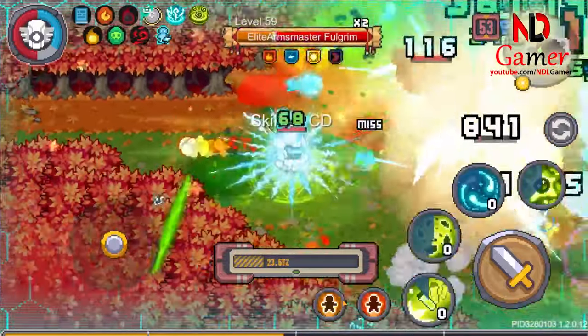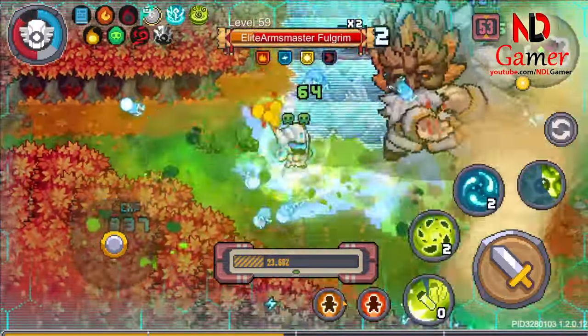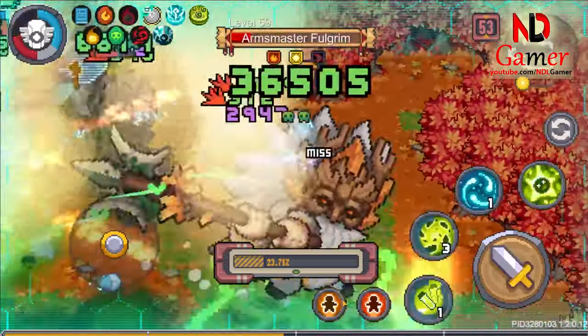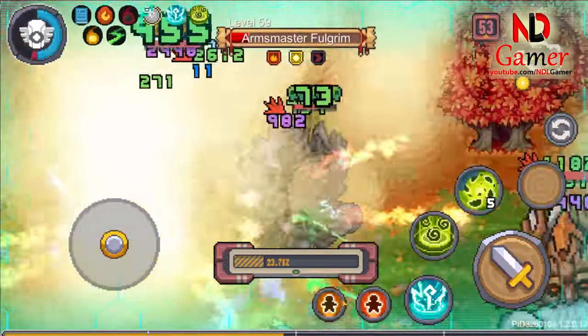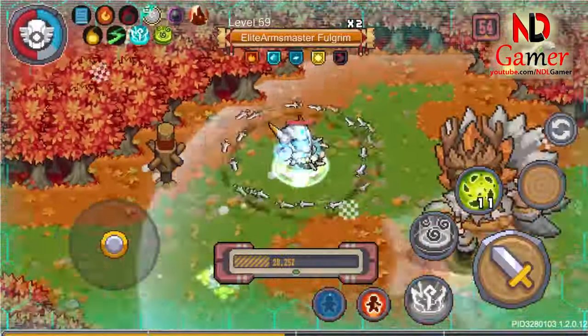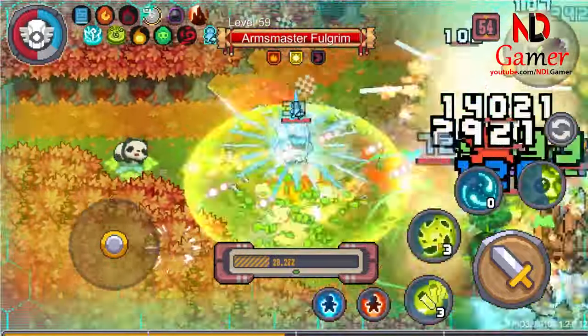Please note that if you're not strong enough to immediately defeat all 5 boss projections, I recommend selecting 2 blue and red holographic chips. The gold holographic chip creates 5 projections to attack you, while the red one remains still, and the blue one attacks enemies. Although it might slow down your boss fight a bit, it's safer.